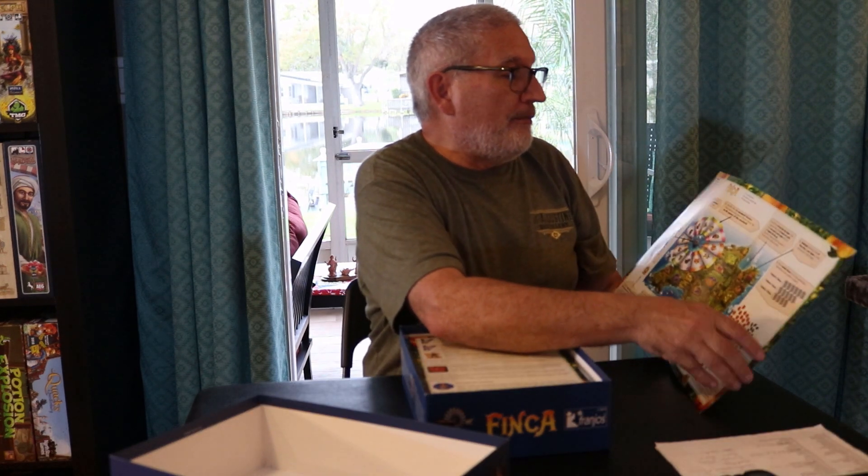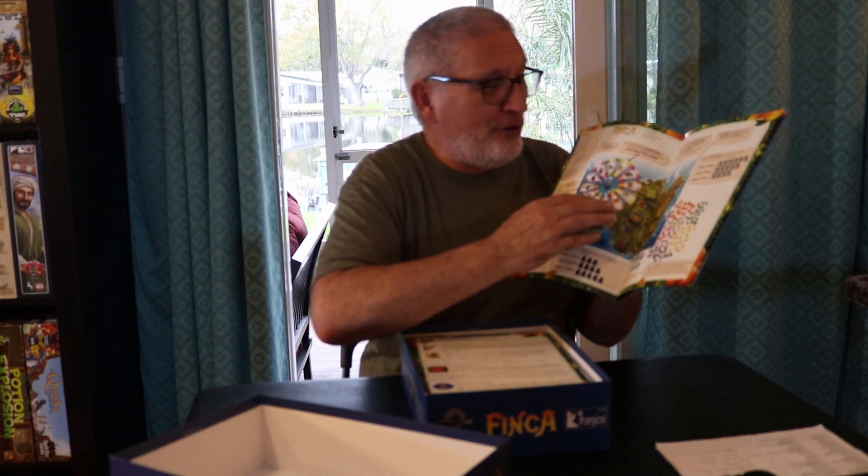Finca is a little less complex than the previous three games. You get a beautiful map as the main board, and you're building fincas on it using a windmill mechanism — you move your farmers around the windmill to acquire goods: figs, lemons, oranges, grapes, almonds, and olives. You need a donkey cart to deliver those goods to finish a tile on the board, and you can only acquire a donkey cart at two specific spots on the windmill.